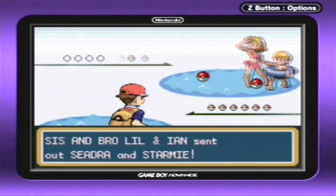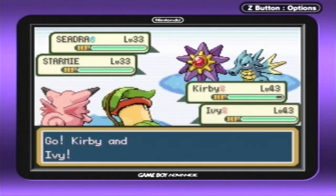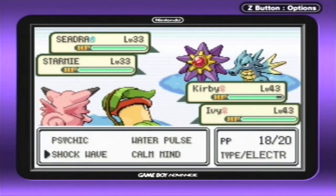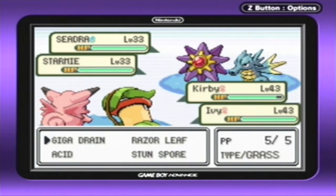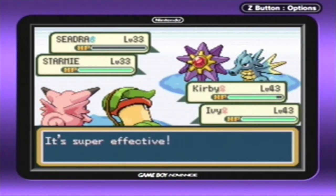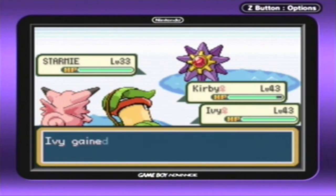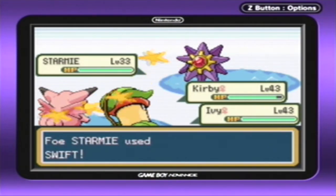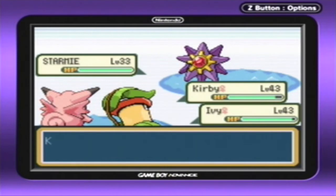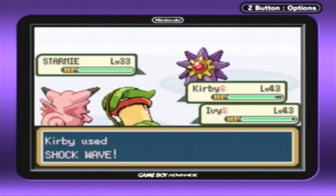Of course, we have Pokémon that can easily take care of these guys. Let's go for Shockwave on the Starmie and Giga Drain on the Seadra — that should be the end of it. We are 10 levels higher, so that's not even bad at all. Let's get rid of that Seadra, then take care of the Starmie with Shockwave. It is faster than both of us since we're both pretty slow, even though it's 10 levels lower, which is kind of funny.